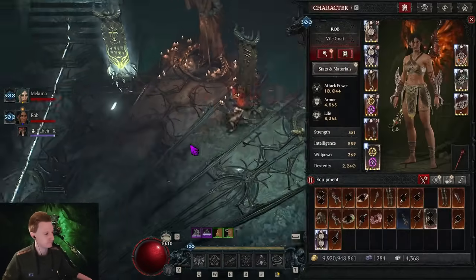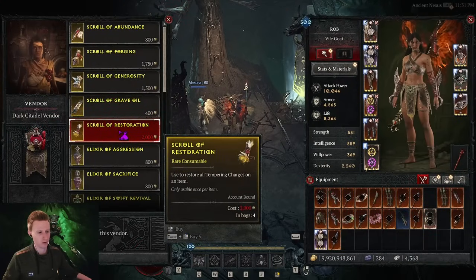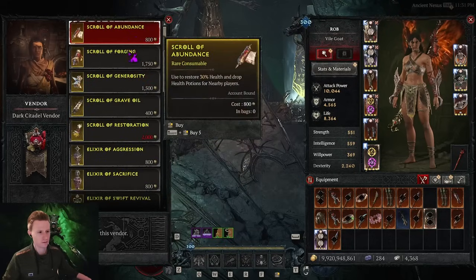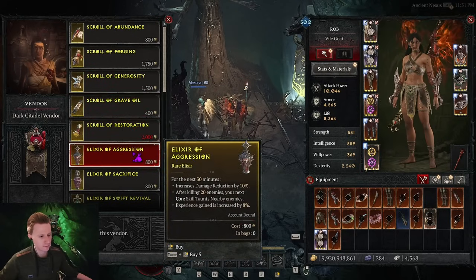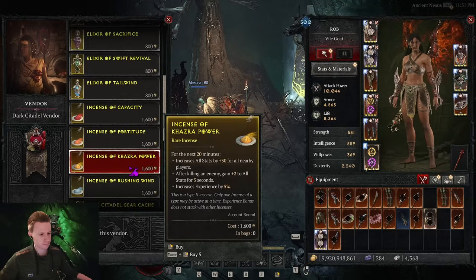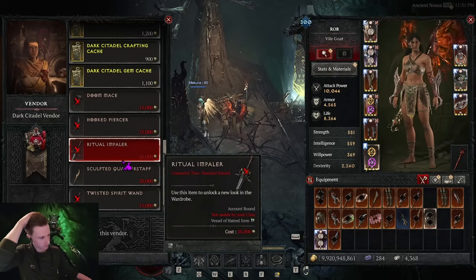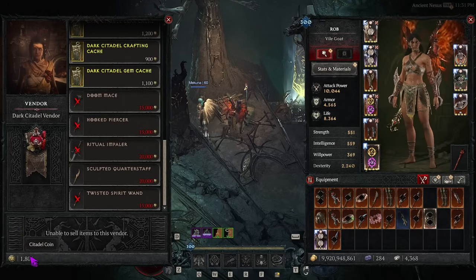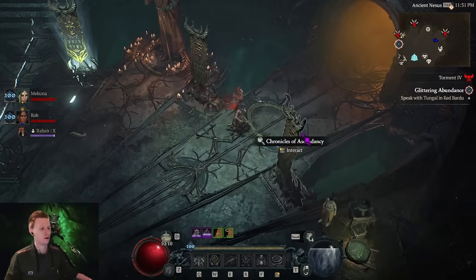Now we do the right-side wing. Let me show you the rewards: you get Citadel coins, and here you can buy more tempering scrolls — I think it's unlimited. But you can only use it once on one item. You can also get goblins, damage bonuses, and cosmetics. They said they're going to add a lot more cosmetics later. The scroll of restoration resets all temper charges on an item.